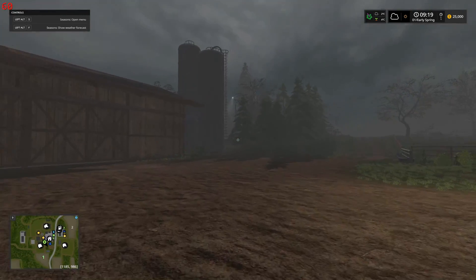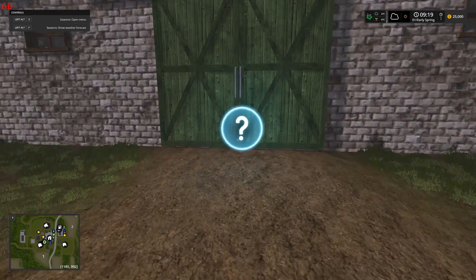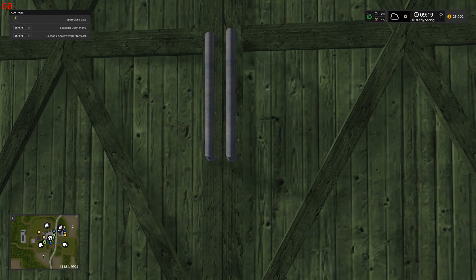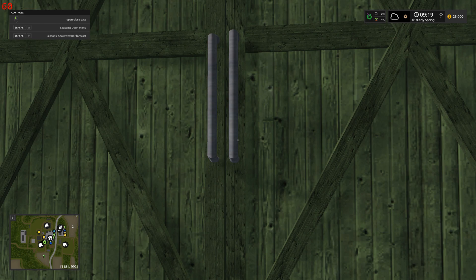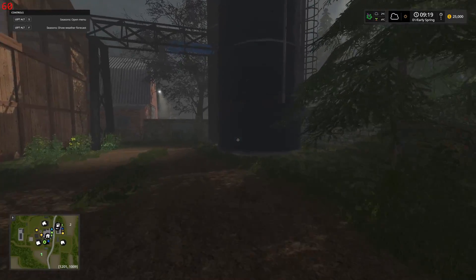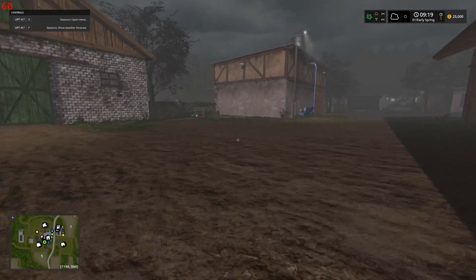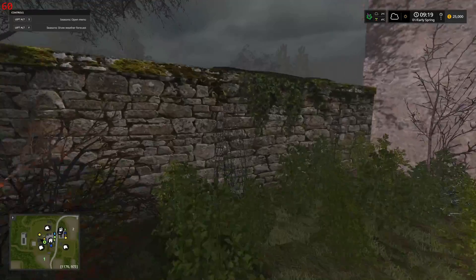The map seems to be functioning alright, although why we've got this amount of fog at 9 o'clock in the morning is beyond me. Pig stable — hold the button, nothing. I can't get into anything. I'm completely stuck. I know some of you are playing this map — some of you recommended it because you were playing it.